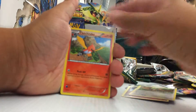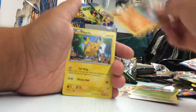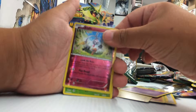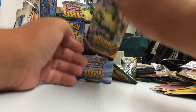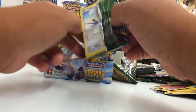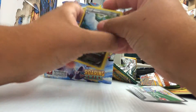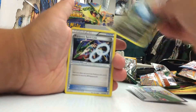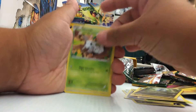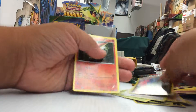Togetic, Surskit, Fletchinder, Taillow, Exeggcutor, Malamar, Pikachu, Nincada, Flefki which is a rare, and the Stox. Alright, second to last pack of the right side. Salamence which is a rare, nice Reverse Holo, and a Victini.